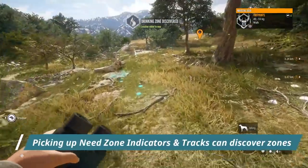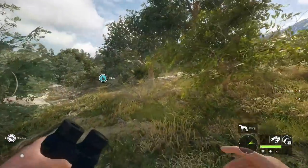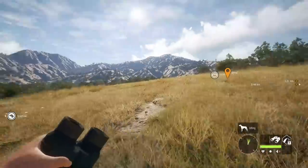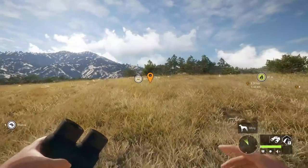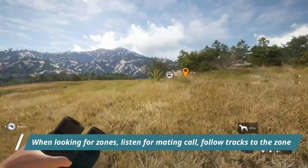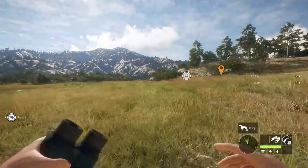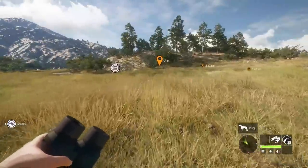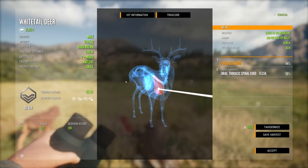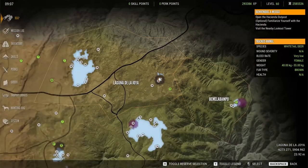Even picking up tracks can give you your zone. You can absolutely run lakes after whitetail have finished drinking and just pick up the need zone indicators — that will definitely give you your zones. You don't have to find whitetail in them. When looking for zones, keep your ears open, listen for mating calls, and follow them. When you do find deer, don't shoot — wait till they get into their zones, discover the zone, then shoot if you want.